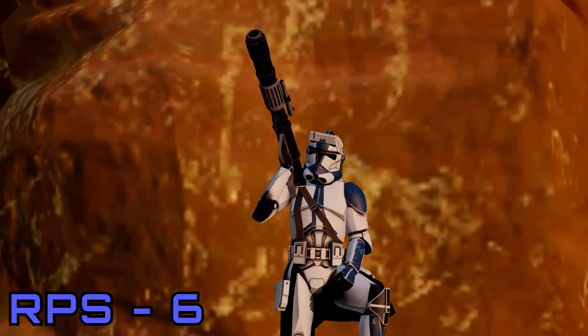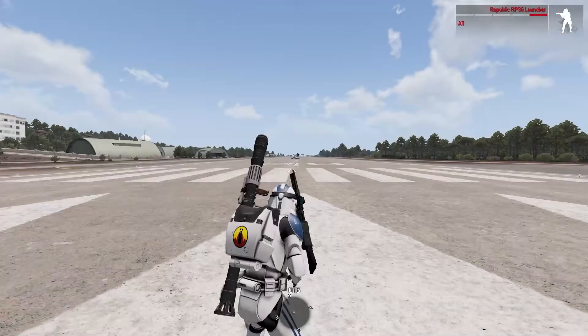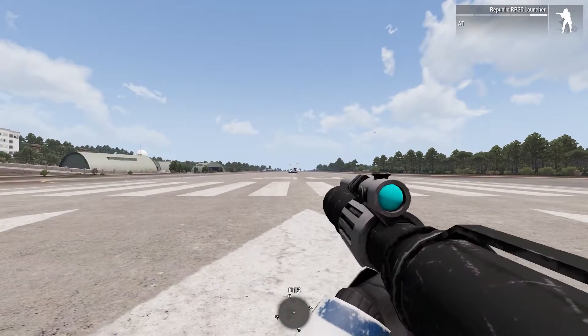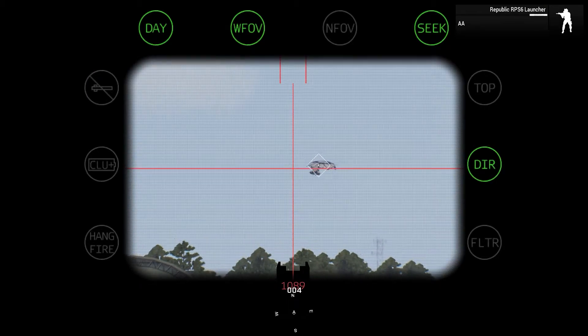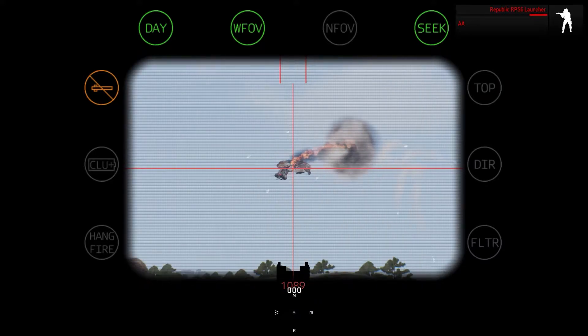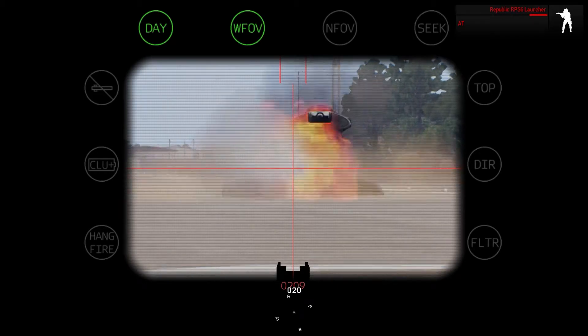Either the RPS-6, RPS-4, or PLX-1. The RPS-6 is a guided rocket launcher with the ability to take out enemy armor up to 5km away, and enemy air targets up to 2km away. It is the main rocket launcher of the 501st, with wire-guided AT rockets and lock-on AA rockets. It can decimate most enemy vehicles in just a few shots.